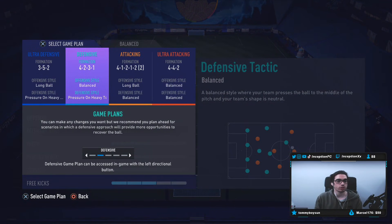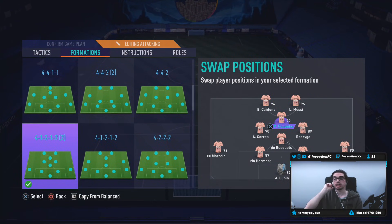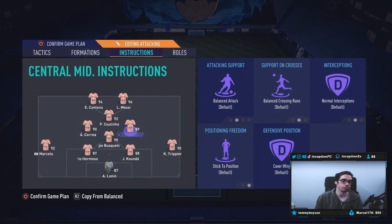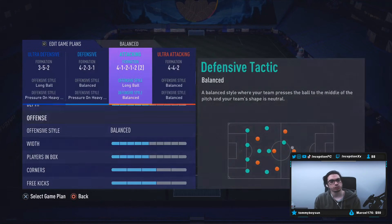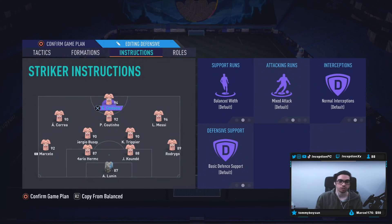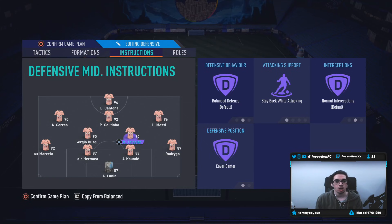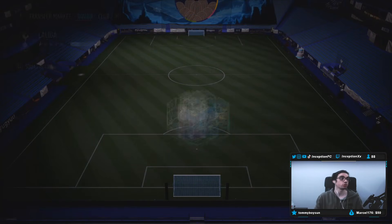I want to personally start him off in the striker position in a 4-1-2-1-2 long ball tactic to force his attacking AI a lot. He is a 4-star weak foot player, but I want to try out his shots from certain angles. We're going to play him in that left striker position on the instruction of balance to see how he performs on the pitch. I also want to try him out in a 4-2-3-1 where he'll be playing as the main striker up top, with no instructions, because I want to see what his attacking AI is like. Let's go try him out.